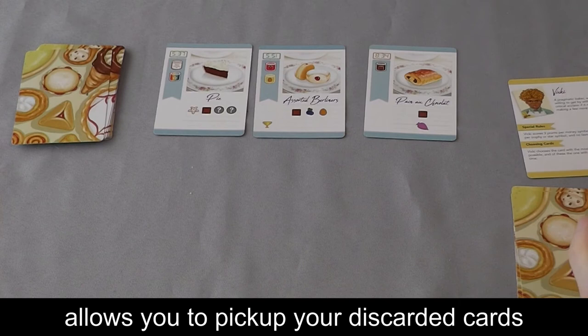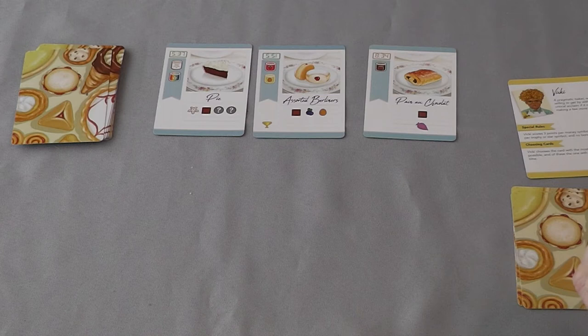The points are the icons in the bottom left. You're going to count up how many icons you've got in total — total number of stars, money, and trophies. But then you're going to count up which of those three icons you have the least of, and whatever that number is, you're going to double that number and add that to your score. So whichever icon you collect the least of is going to be worth three points for you essentially, and the others are going to be worth one.